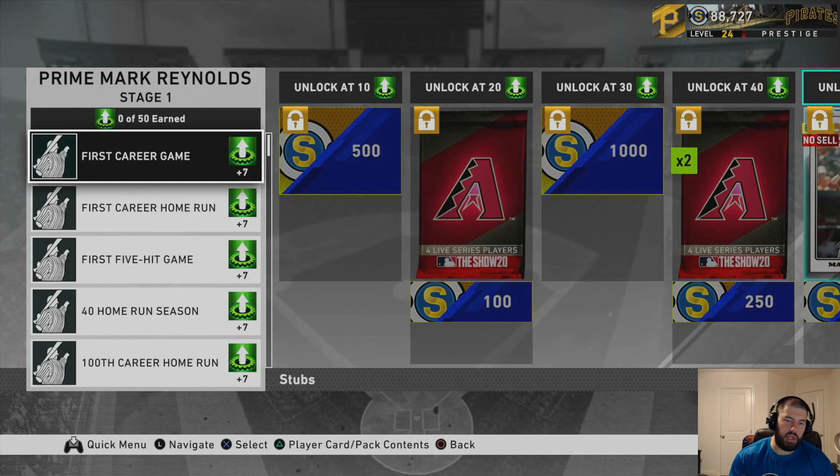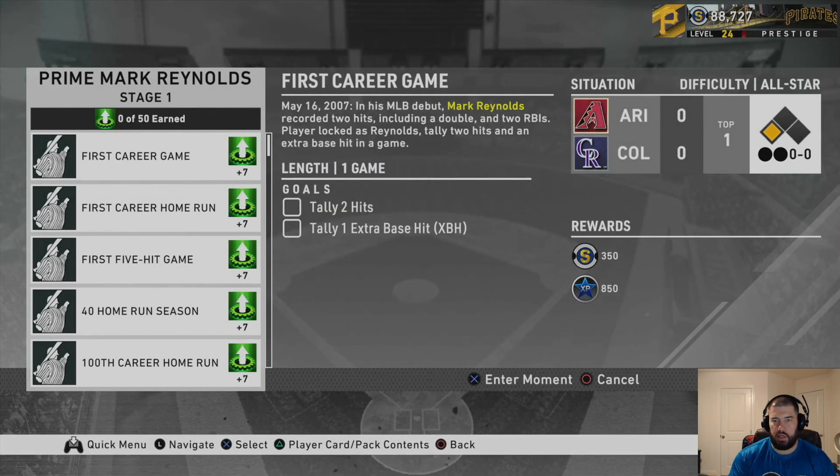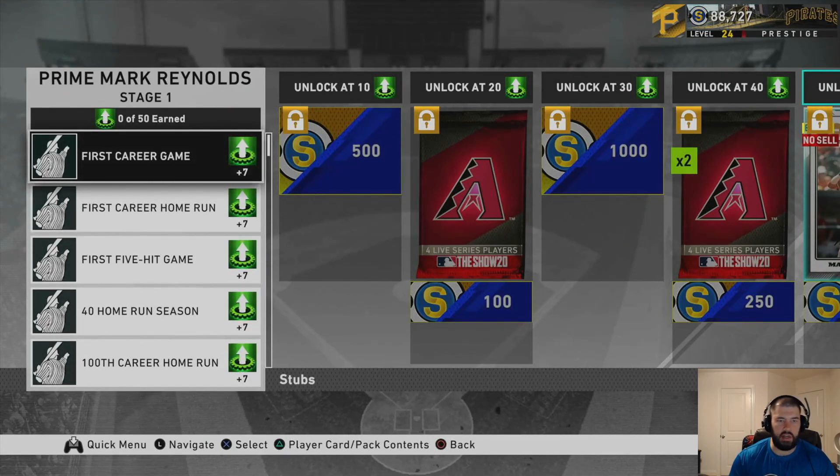Going to the moments here, there are six moments to do with the Mark Reynolds. One of the first ones is record two hits and get an extra base hit on All-Star difficulty. Pretty much there are six of these for seven points each — you want to do all six, which gives you 42 program points.